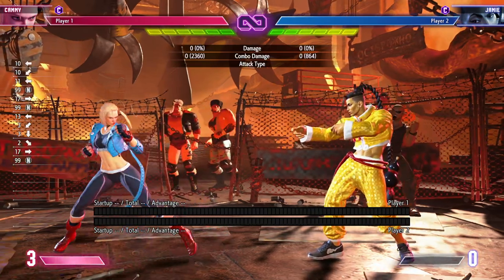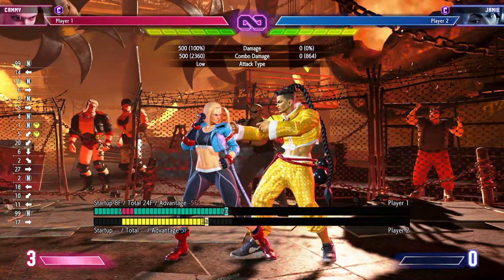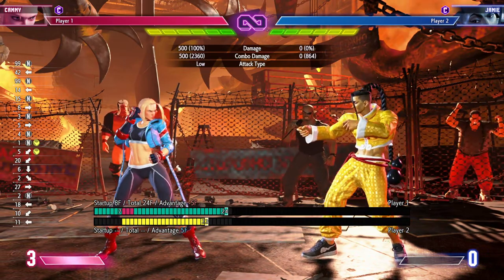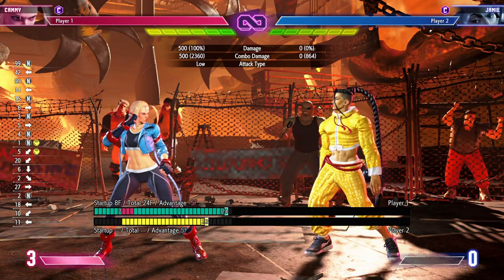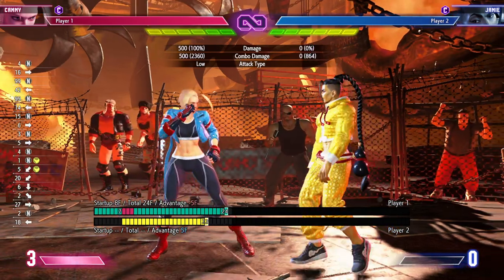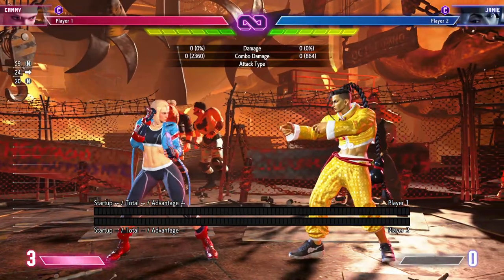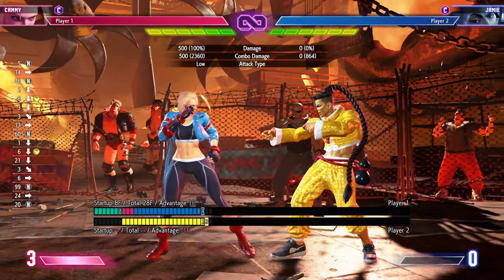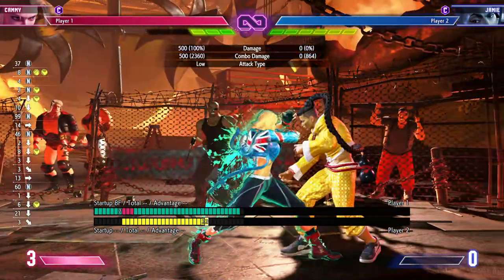It's definitely going to help me a lot. I'm tired of doing dash-up after every crouching medium kick, and sometimes my hands hurt, especially if I'm doing training and keep doing dash dash dash over and over. So what's happening is that after each cancelable button, you can now cancel into a drive rush just using the parry button — and it's that simple.